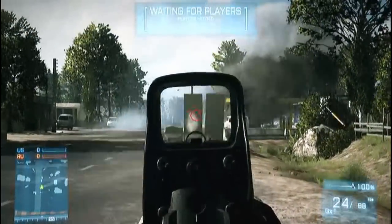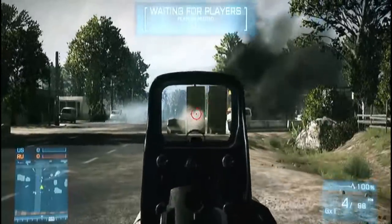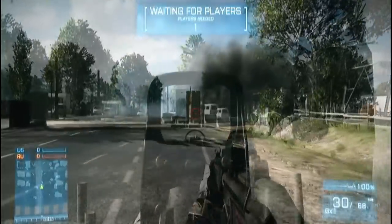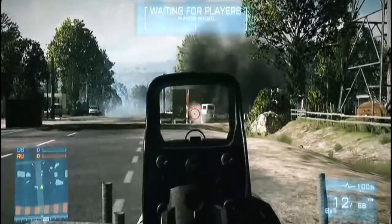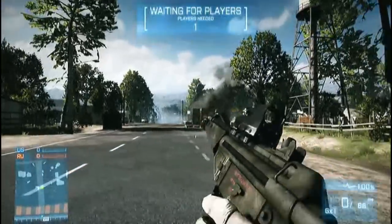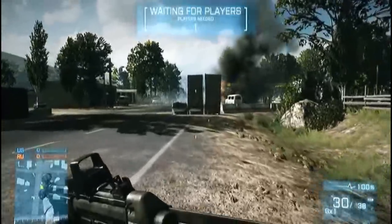Full auto at long range is pretty useless, so I wanted to demonstrate how the gun reacts when you burst out a few rounds at a distance. As you can see, the spread does open up a little bit more at range, but it's still very manageable. Definitely easy to get a kill at that range if you burst out the rounds.